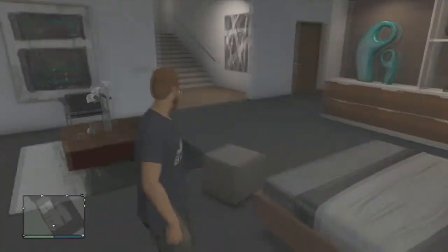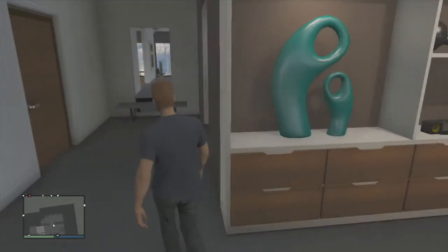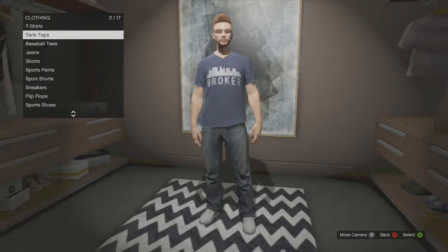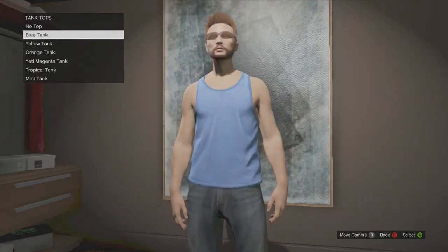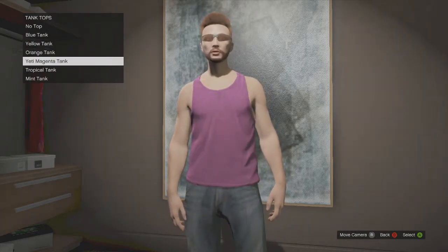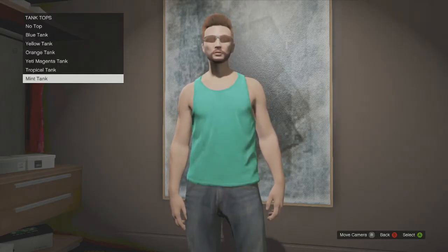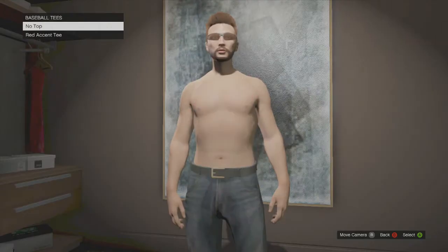This one I'm going to be talking about the clothes. I've spawned in my apartment, you can see me walking and I can see my awesome mirror. We're going to try on some clothes. The beach pack has tank tops: the blue tank, yellow tank, orange tank, magenta tank, tropical tank - I like that one, it's pretty cool and more beachy - and the mint tank. I think I'm going to put the tropical tank on.